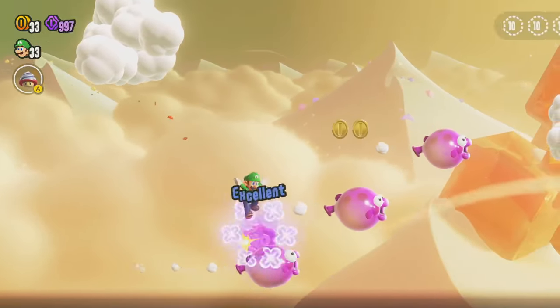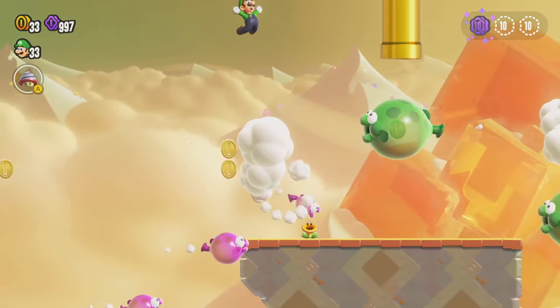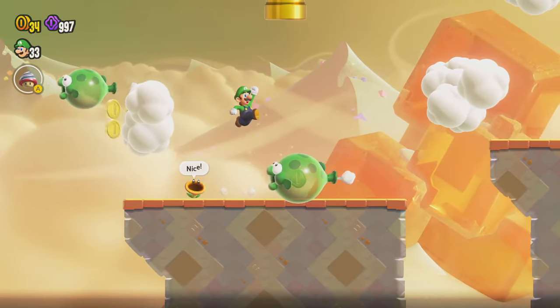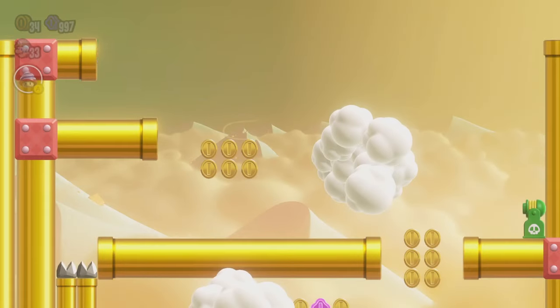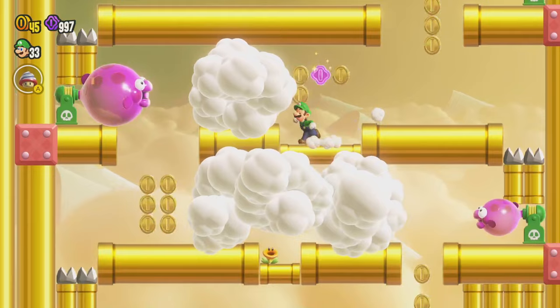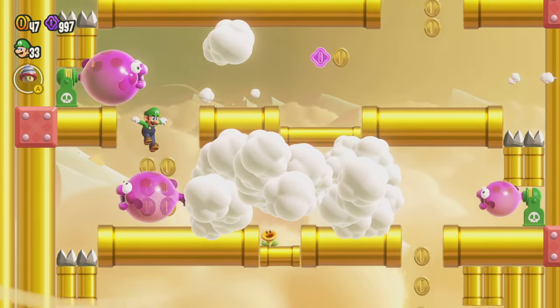That one comes out, float on over, bounce off of it, get up here — there we are. It'd be nice if we could bounce up here and go through that pipe — that's where we have to go. We have to make it in here to get the next purple coin. It's nice to crouch here, let's get ready.